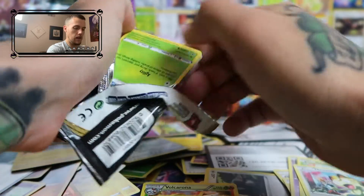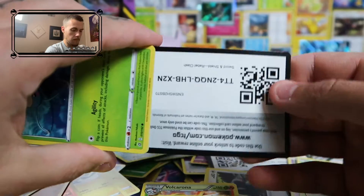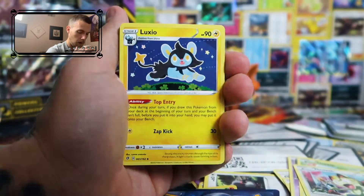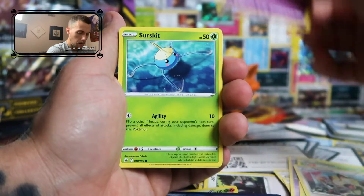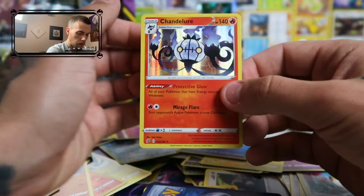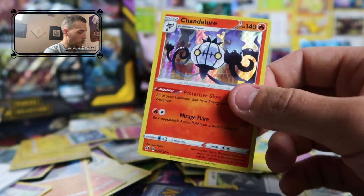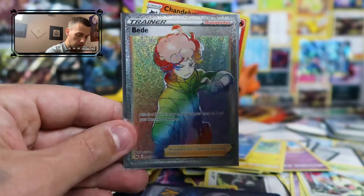Last pack of the video — it's going to be a little over five minutes, I lied. There's the code card, one, two, three to the front, energy on the back. We got a Luxio — just give me a Dragapult regular holographic. We got a Palossand, Surskit, Stufful, Koffing, Impidimp, Shinx with the reverse Pelipper, and a holographic Chandelure. Good looking card, but not what we wanted.